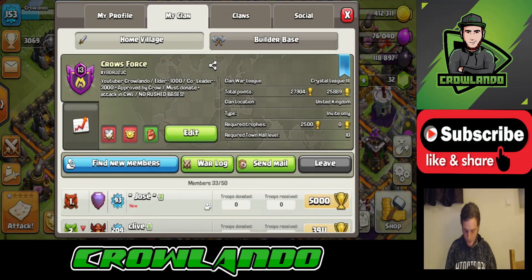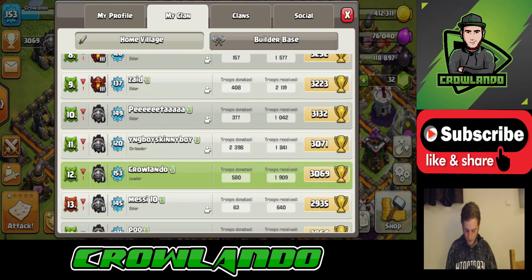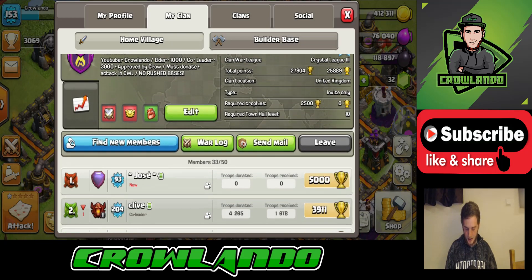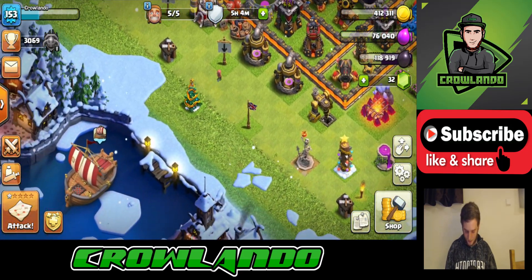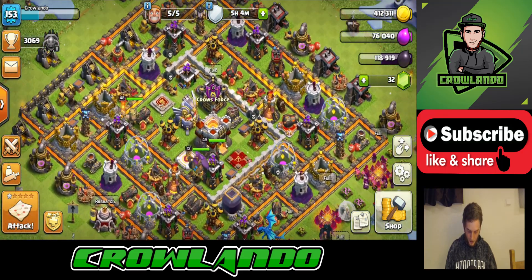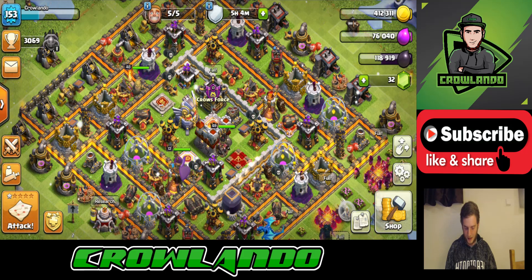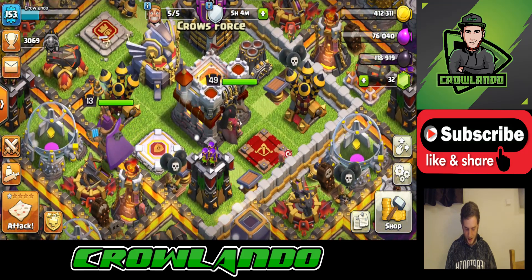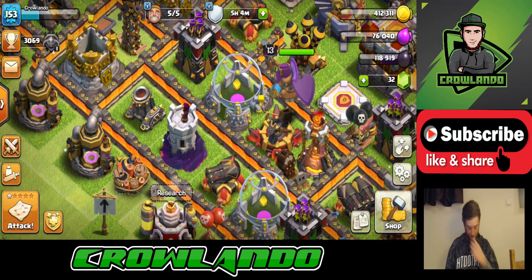If you're looking for a clan, come check us out — it's Crow's Force, a level 13 clan. You need 2,500 trophies to join and to be Town Hall 10. Clan games is coming up in two days and we'll probably max out. Here's my current base — I'm so close to max Town Hall 11. Just got to do a couple more upgrades; nearly got Archer Queen and Barbarian King to max.